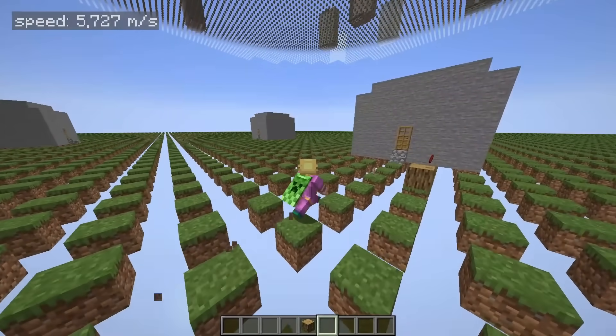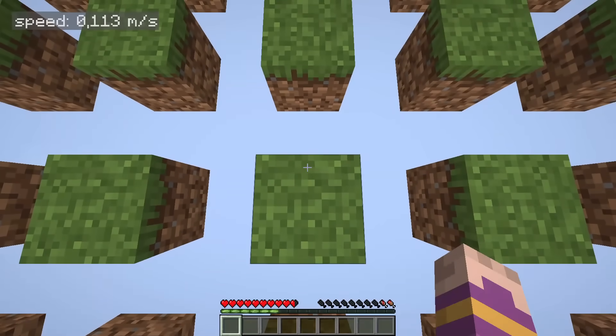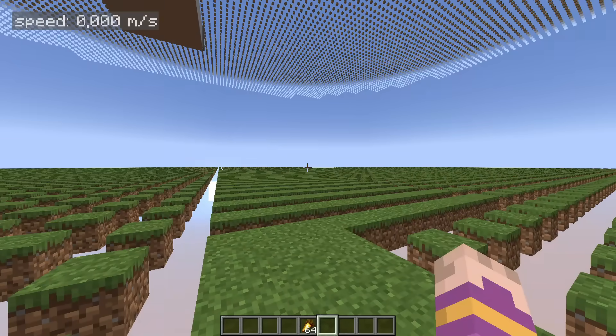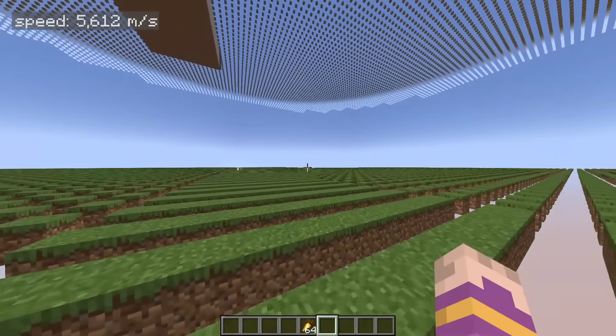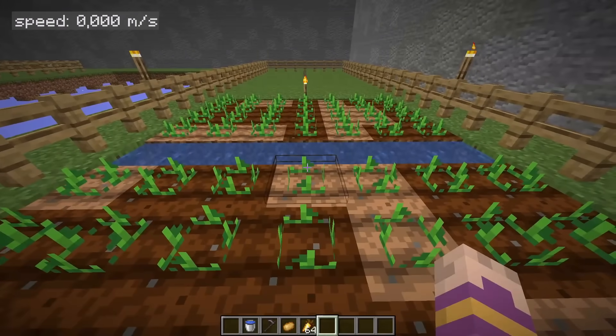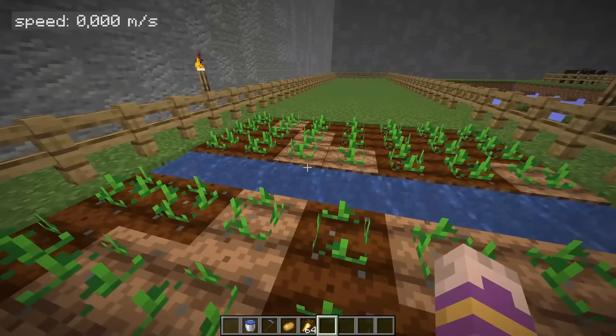Turns out you can run over one-block gaps in Minecraft, or even walk over them. You can do it backwards. It's really easy if you know math — you just have to align yourself properly. Doing this is super satisfying, and for practical usage, you can use this trick to avoid trampling crops.